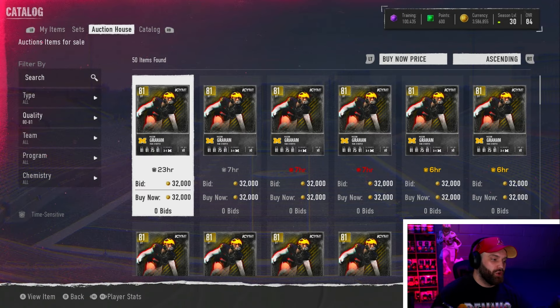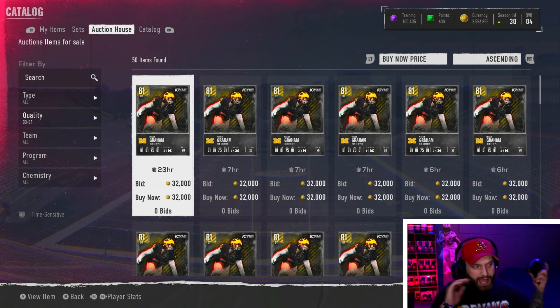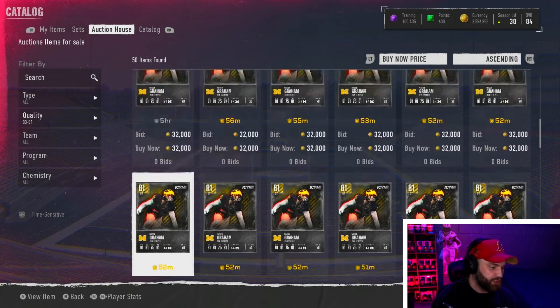Our first budget beast is the brand new Mason Graham. I'm kind of surprised he only got an 81 overall — I think he's a 95 overall in regs. Him only getting an 81 when other current cards got 82s and 83s, this promo did shock me. But at the end of the day, this card is an amazing D-tackle. At 81 overall, every card is at its minimum right now, so it just depends which card is the best at the cheapest.